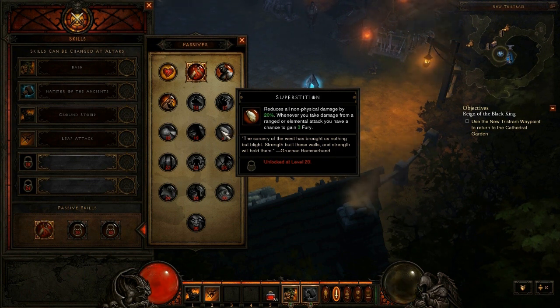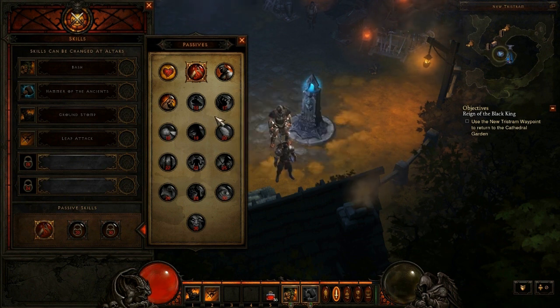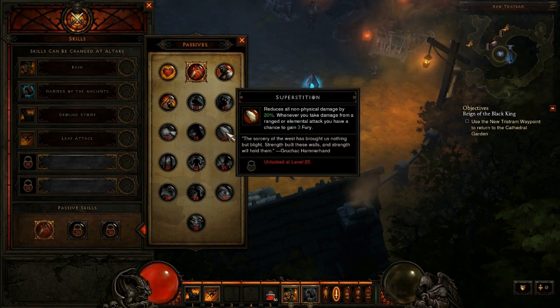The ninth passive skill is Superstition. It reduces all non-physical damage by 20%, and whenever you take damage from a ranged or elemental attack you have a chance to gain 3 fury. So whenever you take non-physical damage — ranged and elemental magic type stuff — you're going to take less damage, and when you get hit by that type of stuff you have a chance to get 3 fury, which is pretty useful as well.